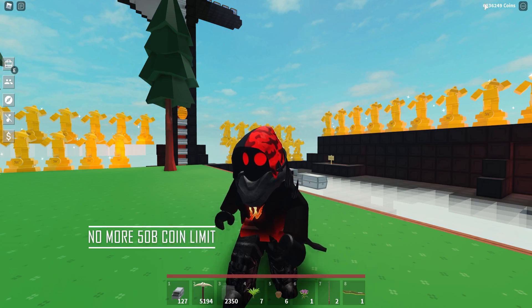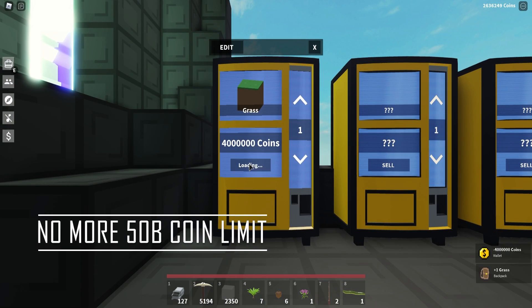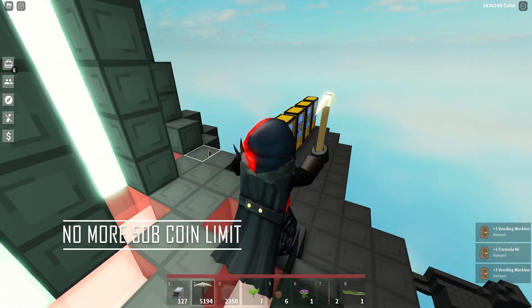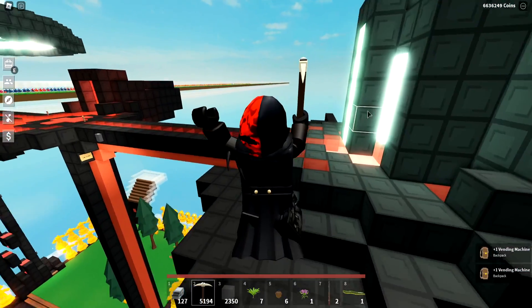They actually removed the 50 billion coin limit — so no more coin limits. I spent a ton on trophies. I think buffalo core crystals just went up in value, so I'll have to open my store. I need to farm a bunch but I can't do it on this main account.